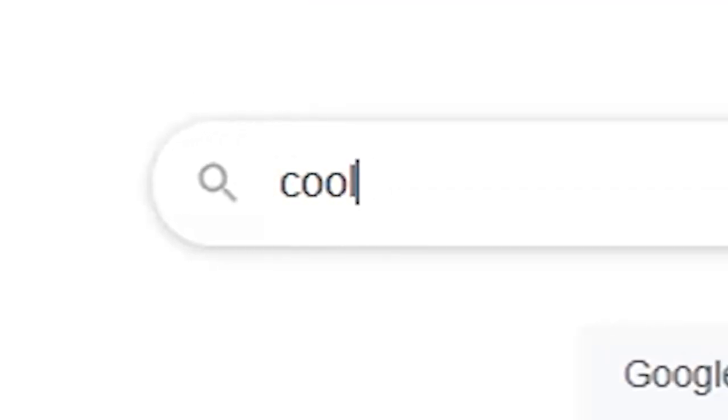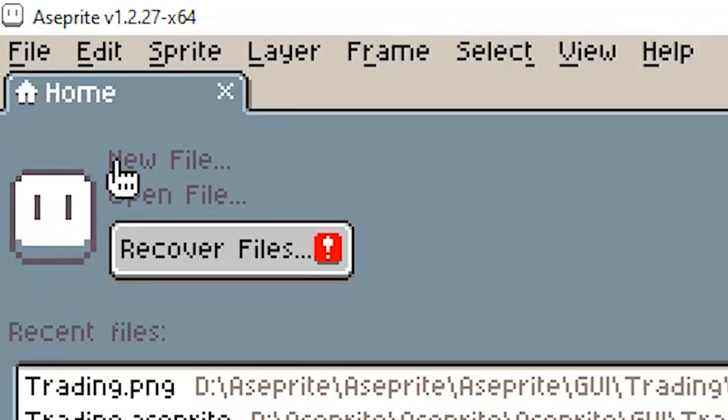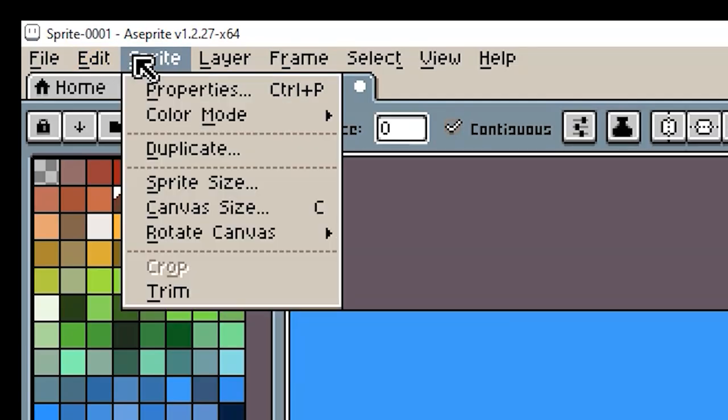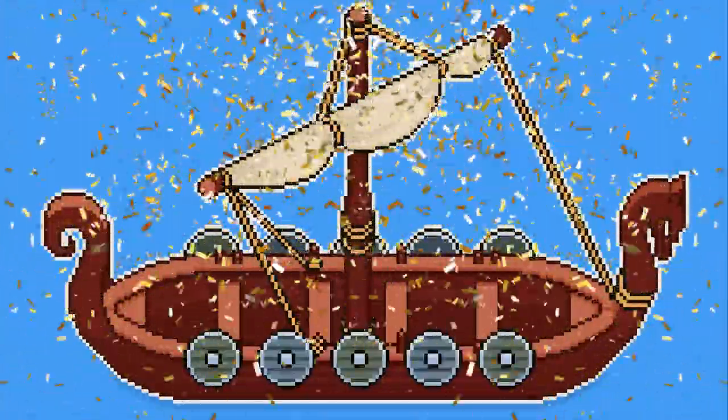Anyways, what we really need is one of those real Viking ships. So let's create one. Oh shit, I used the wrong color mode. That's better.